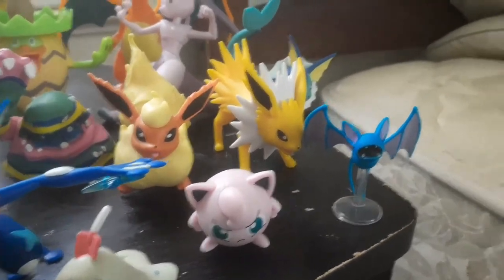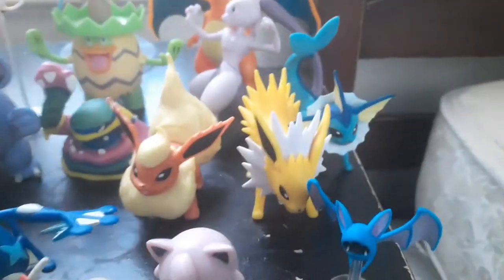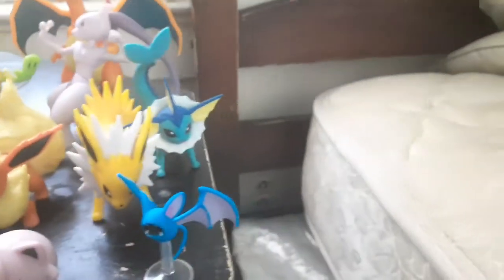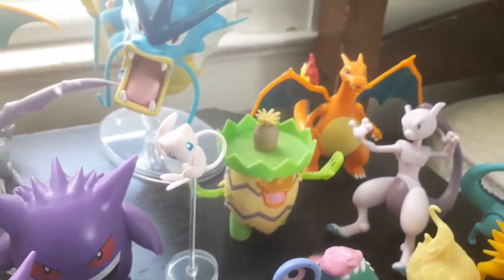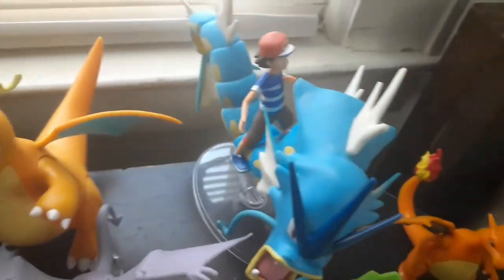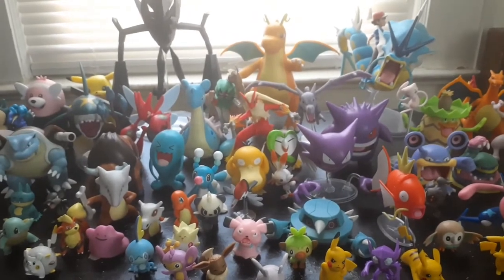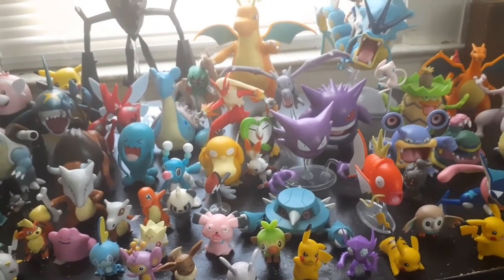You got Jigglypuff here making an angry face because somebody fell asleep during its song. You got Zubat — one of the first Zubat figures I've ever seen. You got all the Eeveelutions — not the starters, the evolutions: Jolteon, Flareon, and Vaporeon. You got Mewtwo back here — the one that can't stand — you got Ludicolo, another Mew. You got Aerodactyl next to Dragonite. You got Ash on the back, Gyarados, Charizard. That's my Wicked Cool Toys collection!